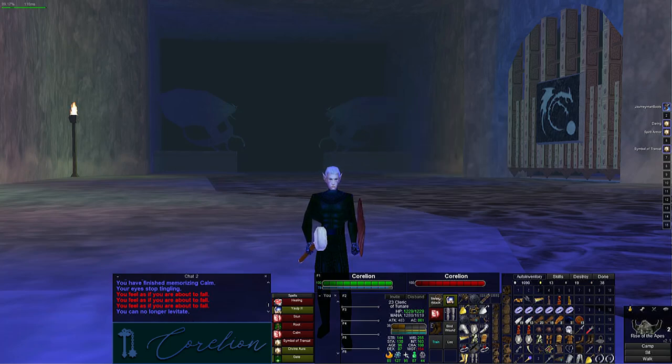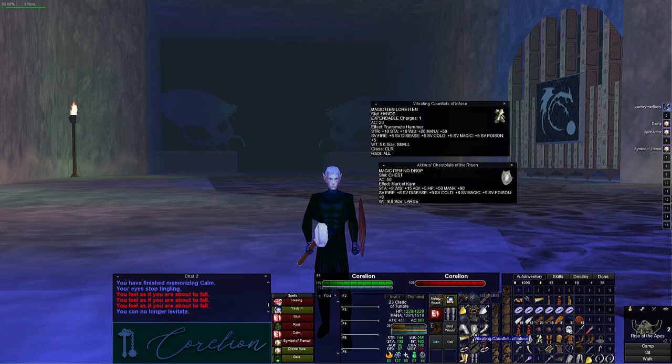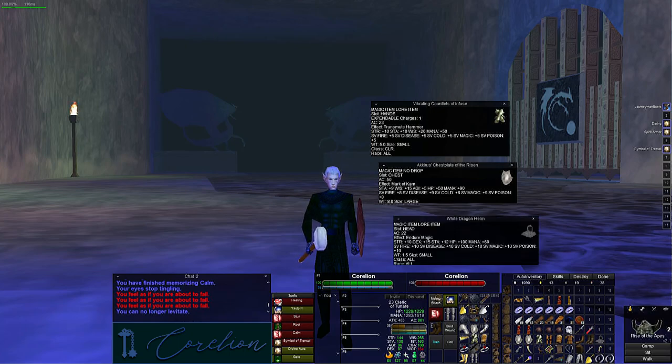His overall armor is the Sky Shrine armor set. He does have the Vibran Gauntlets from Trardoc. For boots, I'm going to get the White Dragon Scale Boots — I'm turning in the White Dragon Scale Helm, which is why I'm at yellow, to convert those into the two Flowing Thought boots.